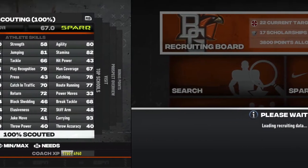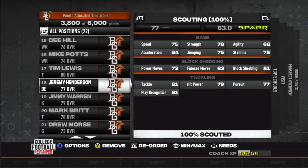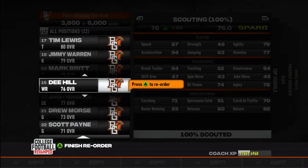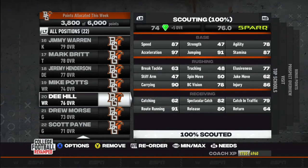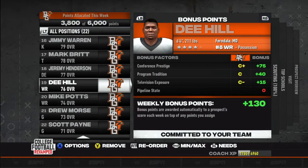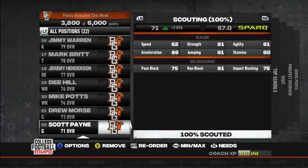We are in a recruiting battle with one other school for Avery Clark, and we are up to number 17 now in the college football playoff ranking. We got Ohio on the schedule — they are a 500 team, but that doesn't mean anything if you watch any of the games this season. Records don't mean anything — we got beat by the Akron Zips, and that was probably one of the worst teams record-wise we've played so far this season. Let's hop into the recruiting board. We got another good tackle with Mark Britt. Mike Potts is the big possession receiver — 6'4, and he's a true freshman, not a Juco. D Hill is also 6'4, not a Juco, he's the number 8 wide receiver. So we got two 6'4 guys coming in at receiver.